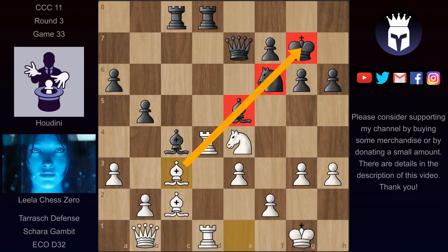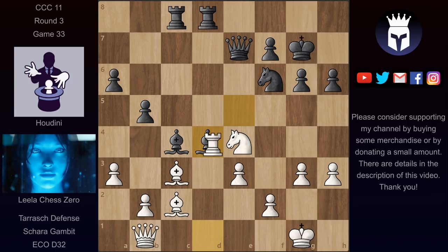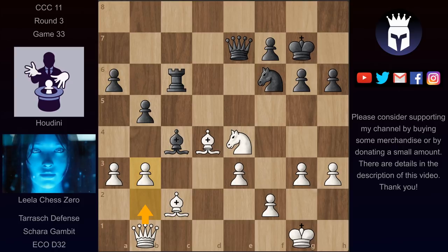As there are some very weak dark squares here in black's kingside. For example, if the bishop would take here, then Lila could recapture with the rook and Houdini would have nothing better than to exchange a pair of rooks. But now after bishop takes on d4, this pin and this attack on the knight is very annoying. Lila would already threaten to win a piece, so rook c6 is forced. But now after b3, Lila would be threatening queen b2, adding even more pressure on this knight and threatening to win it.